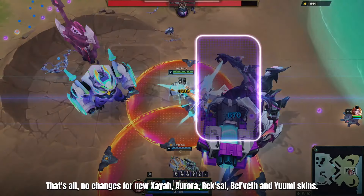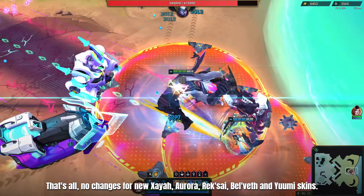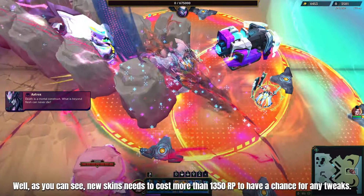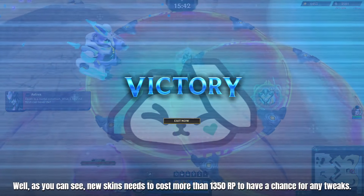That's all — no changes for New Xia, Aurora, Rek'Sai, Bel'Veth, and Yumi skins. As you can see, new skins need to cost more than 1350 RP to have a chance for any tweaks.